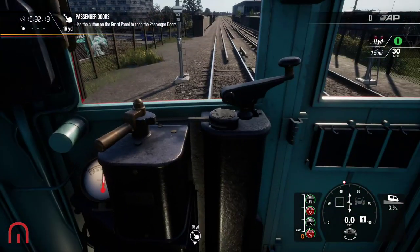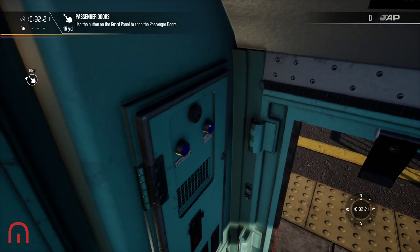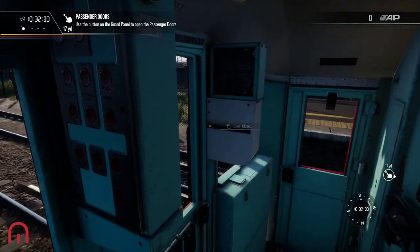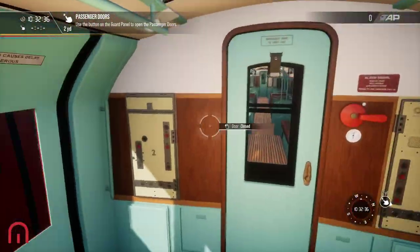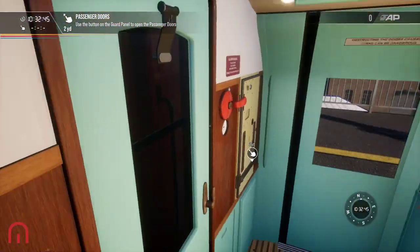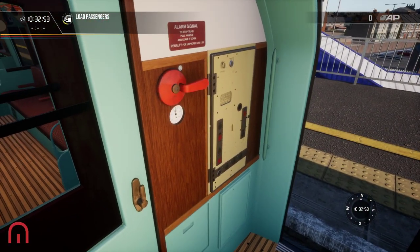Use the button on the guard panel. This is something where the old underground trains never had the ability to open and close the doors here from the cab. You've got the instruments, uncoupled, cold start, coupling button - there's no button to open and close the doors because it was done by a guard. So what we need to do is walk down to the train. This is also where the lights are - you've got the lights to switch on and off for the passenger lights, and the buttons here, so we could do this ourselves.